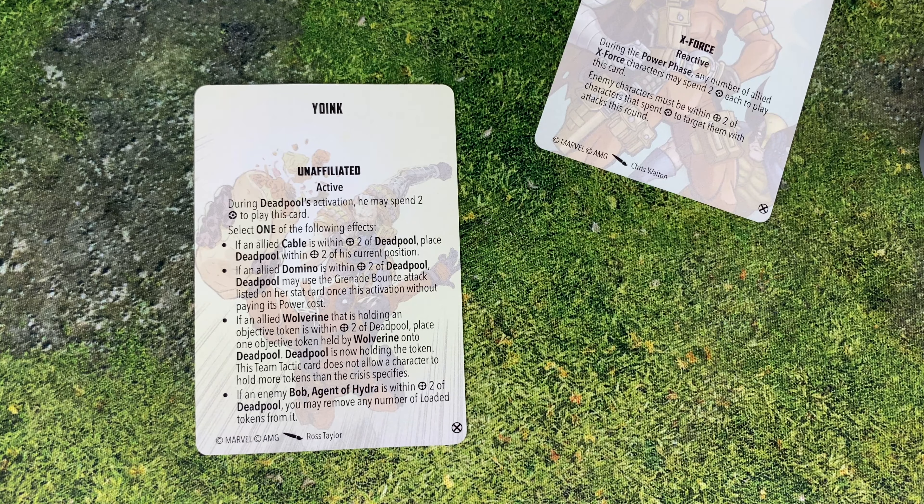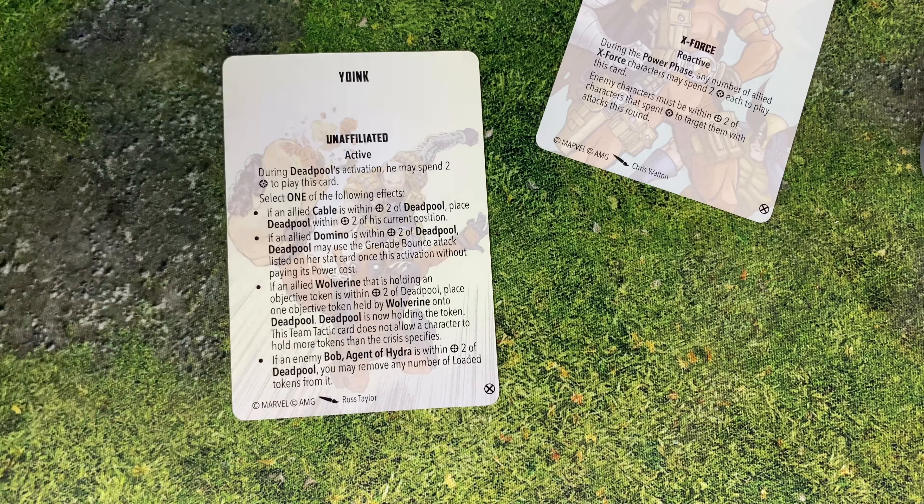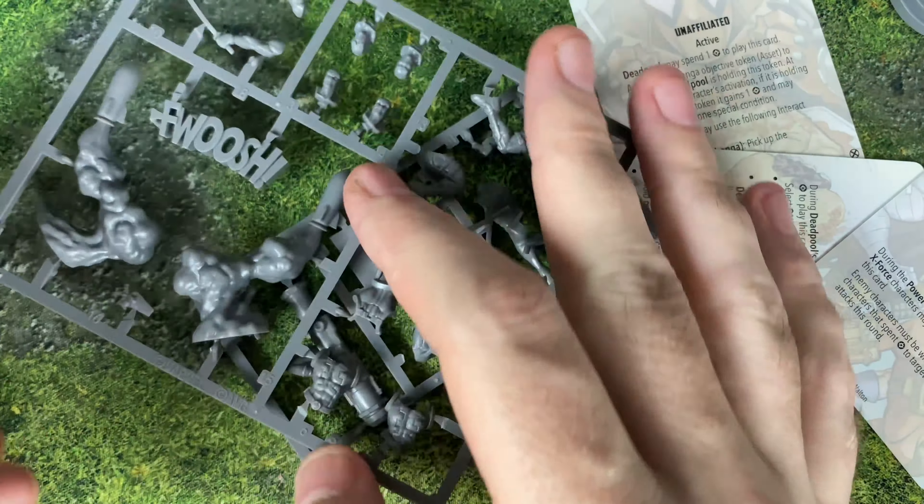And Yoink! — this one does a whole lot of things. Play during Deadpool's activation; he may spend two power to play this card and select one of the following effects. If you have Cable, you can place Deadpool within two of his current position nearby. If you have allied Domino, Deadpool may use the grenade bounce attack listed on her stat card once this activation without paying its power cost — so he can steal her grenade and throw it. If Wolverine is holding an objective token, Deadpool's going to take it, though it doesn't let him go over his cap. And if an enemy Bob is on the board, you can take his loaded token — you can basically steal Bob's ammo if Bob is on the other team.